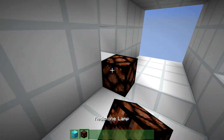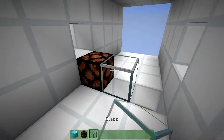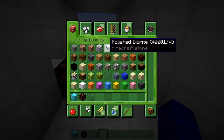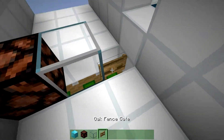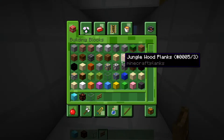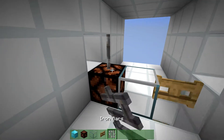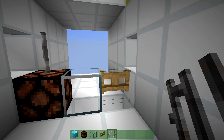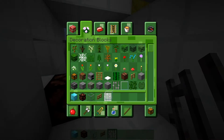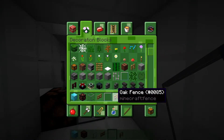They can mess up stuff. But lamps is a possible block to use. Then you can have glass — it doesn't need to be able to send a redstone signal through it. You can have fence gates, and basically everything. You can have iron bars and glass panes.